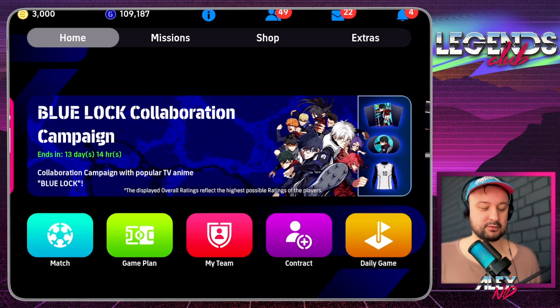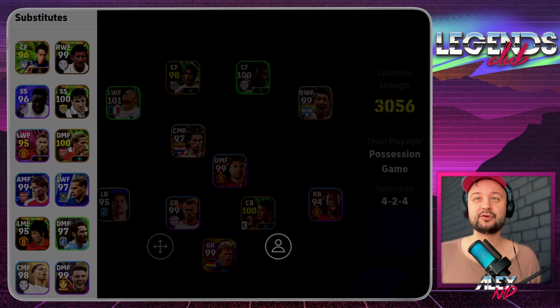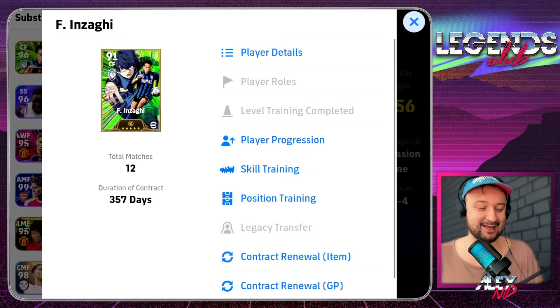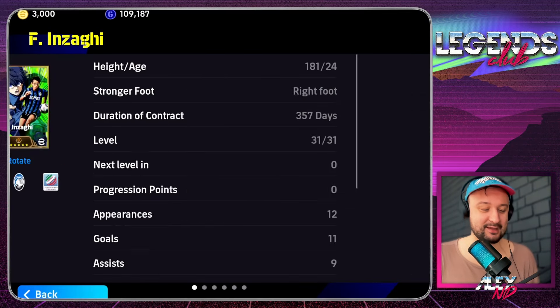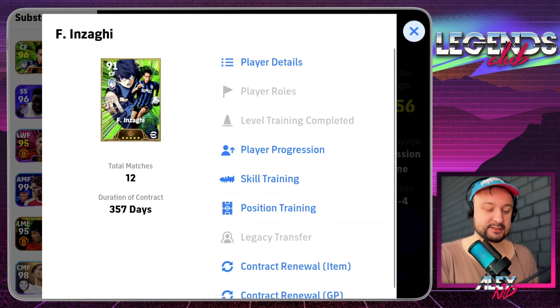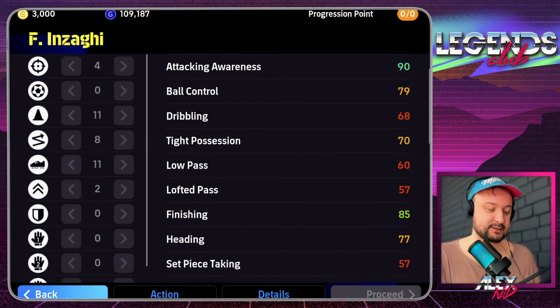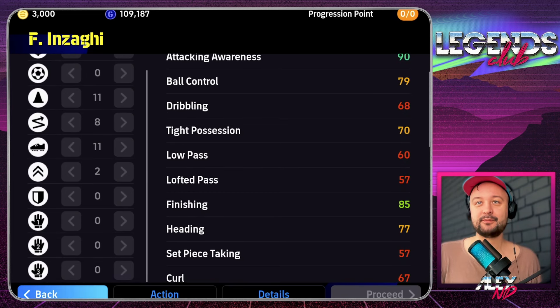Some people have been asking about my Inzaghi build — there you go, this is the free Inzaghi. I obviously added him additional skills and these skills are phenomenal. This is how the build is looking; I didn't change it since the update because I don't want to waste GP on that. These are the skills that I gave him.